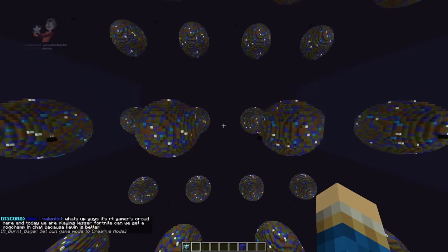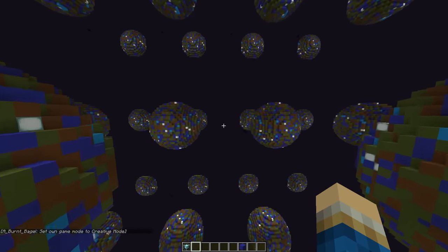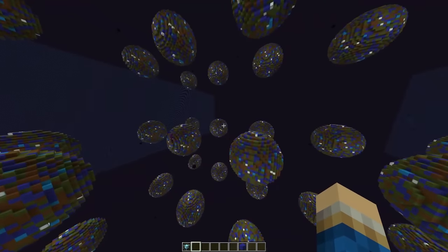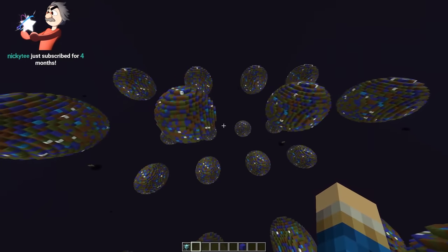Oh boy, everyone's getting a planet today and we're gonna make a galaxy! We got the international space station over here, there's like a Tie Fighter kind of flying about somewhere. We got different height levels you can pick.